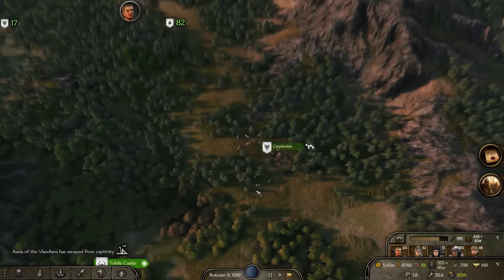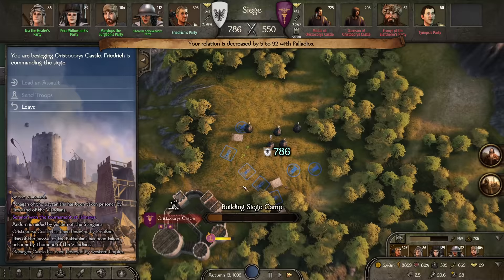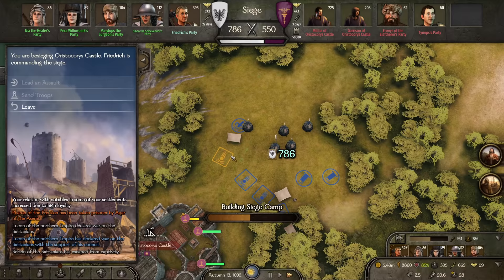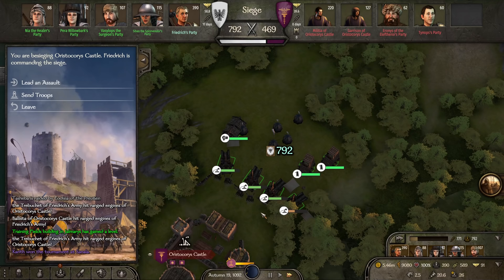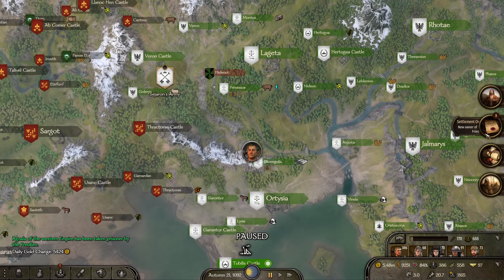Just as we planned, the enemy is besieging Tubelis Castle, keeping the Aserai off of our home turf. We take a short detour to capture Aristocoris in the south — a castle I love taking in the early game because it's secluded and easy to defend villages from raids. We force two enemy parties inside the castle, making our job a little more difficult as they now have over 500 troops defending. Since their numbers are quite high and they're building ballista, we opt to build a trebuchet to reduce casualties. Both walls are breached and, less than 3 minutes later with 60 casualties, the castle is ours.